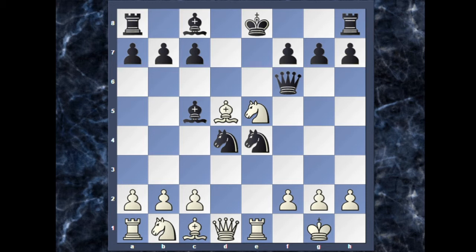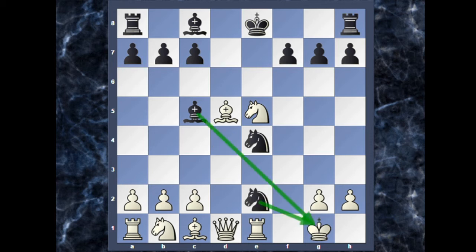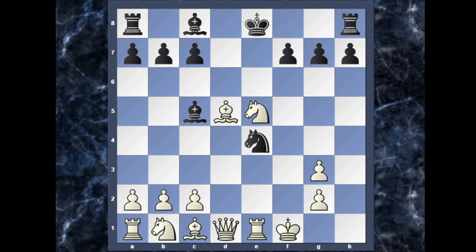Because now it's over for white after queen captures on f2, king to h1, and the most amazing sacrifice in this position: queen to g1! Rook captures on g1 meets a checkmate with the knight on f2. So after queen to g1 check, king captures the queen, and now knight to e2 with a double check. If the king moves to h1, then knight to f2 is checkmate. If king goes to f1, then after knight to g3 check, h captures on g3, knight captures on g3 — checkmate.